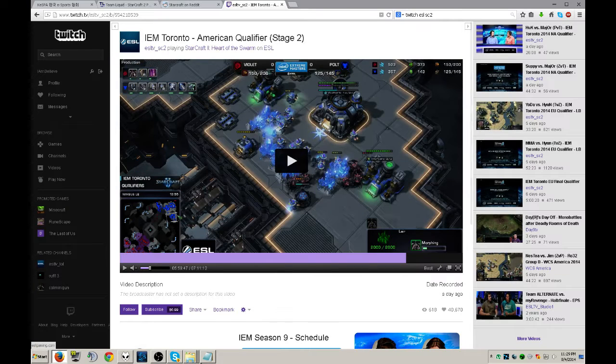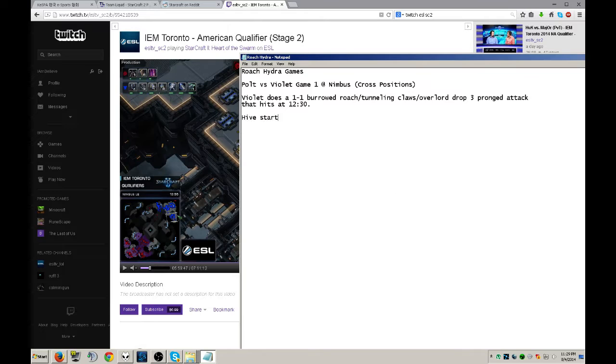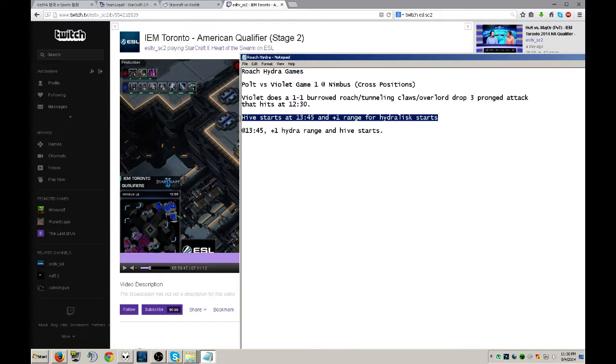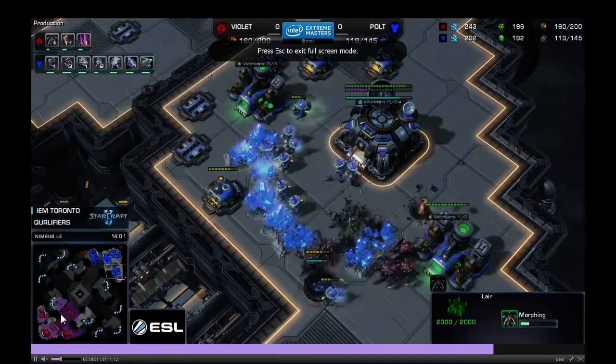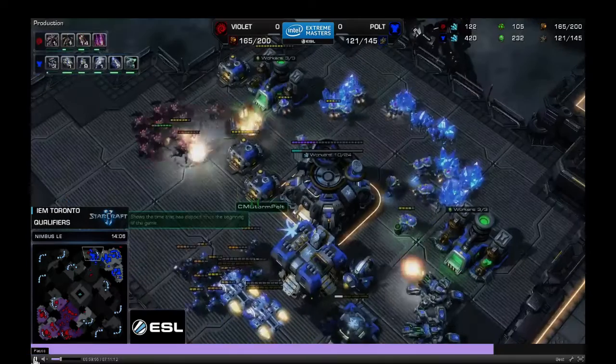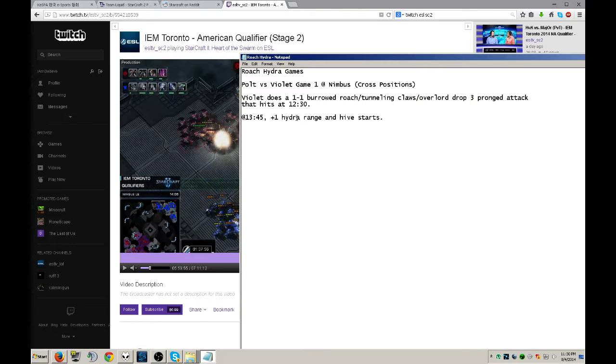At 13:45, the hive starts, plus-one hydra range starts, and Violet also takes his fourth base — confirmed on the minimap. So at 13 minutes 45 seconds: plus-one hydra range, hive starts, and fourth base taken. The harassment has now been going on for a minute and a half and is still continuing — Polt has not been able to fully deal with it.